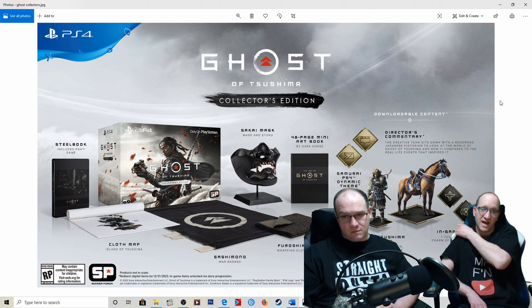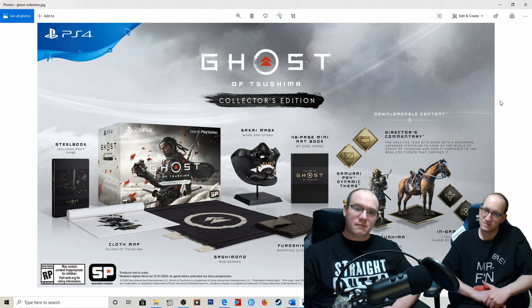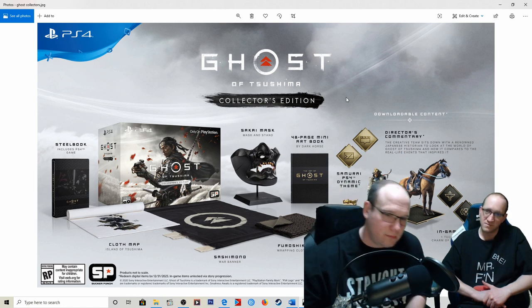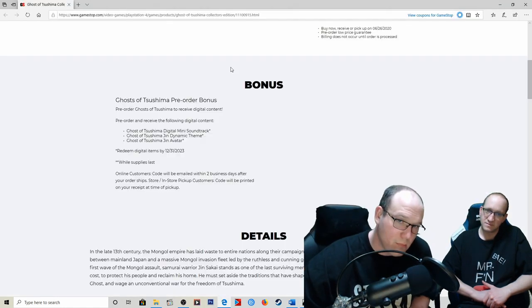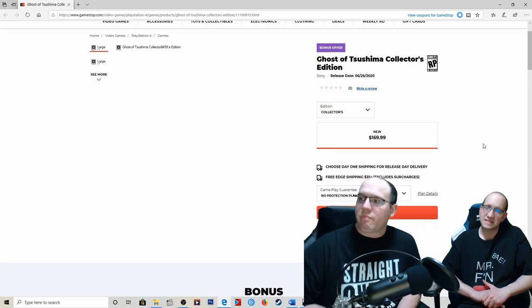There would have to be some major fandom involved, and you're taking a shot because this is an untested IP — we're not 100% certain about the quality. We think it's going to be good, we hope it's going to be good, it looks good, but we haven't played it. 169, that's really pushing it. I'm at 149 on this — if it's 149 I say it's a buy, if it's higher than that you're a little bit high on your valuation. Are you ready? Let's see what they come in at. Clench your butt. 169, guys.